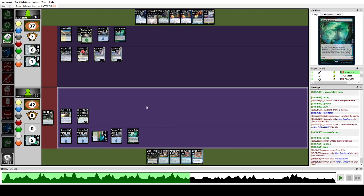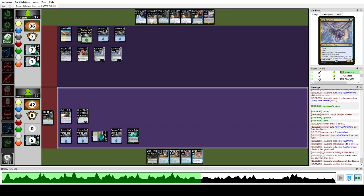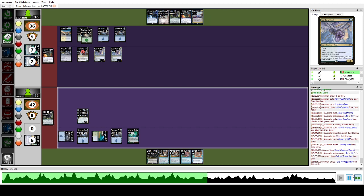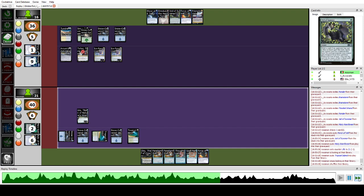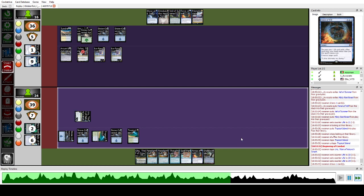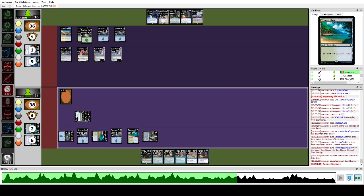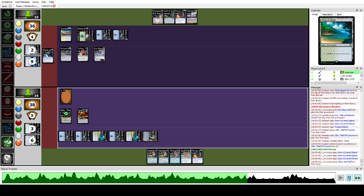I try to cast Veil of Summer — I was still trying to jam Oko, thinking we were against Snow Oko not Show and Tell. They force this because it was scary. I crack Relic in response to draw a card, draw Force of Will, and play Oko. Even if this card is dead right now, I attack first, cast Shelldock Isle, put Jace under it, and cast Oko to produce a Food. On their end step they cast Show and Tell.